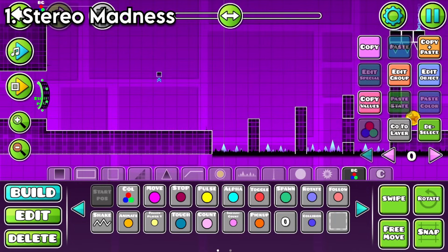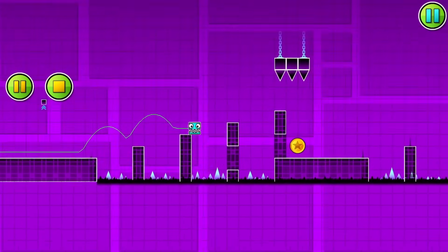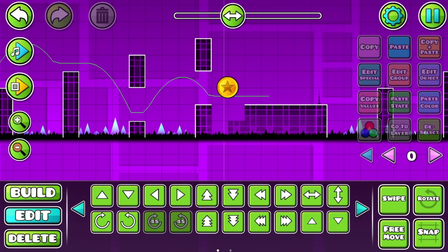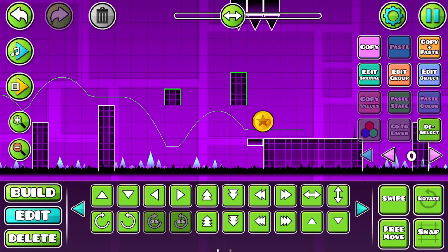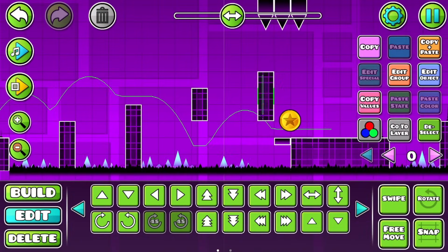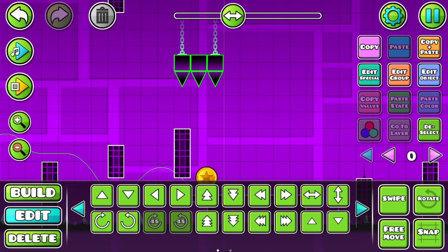Starting off, we have Stereo Madness first coin. This one's iconic. You can click like that or you can do it like that - either one works. I don't think we're going to mess with the placement of this coin. I think we're just going to make the animation a bit flashier. First of all, these little hidden blocks are so like 1.0. Let's separate this platform a little bit. Let's give these both group IDs: group 1, group 2, group 3, group 4. Just so it doesn't look weird, we're going to move this over by 1.